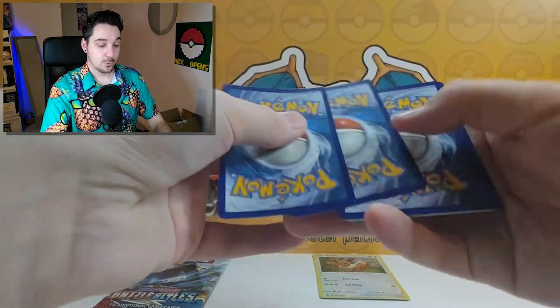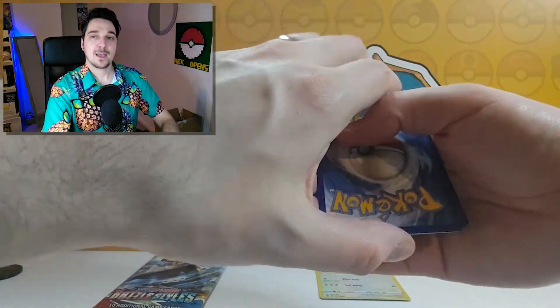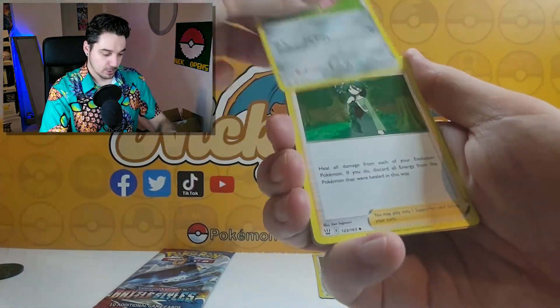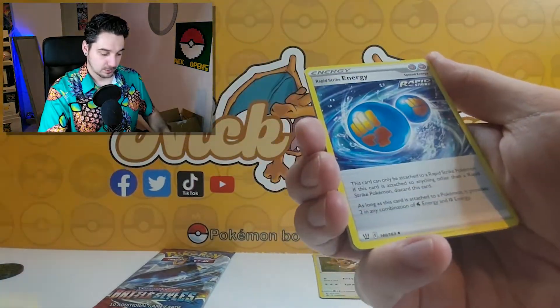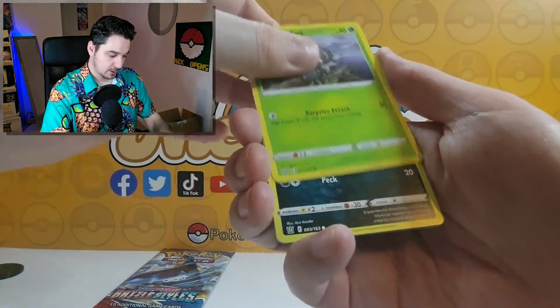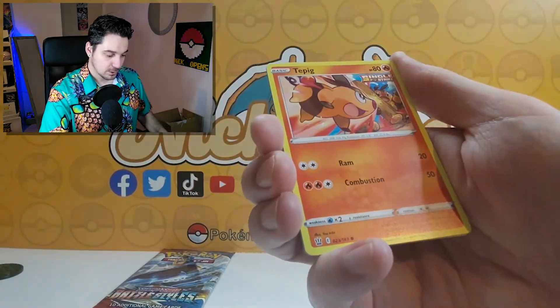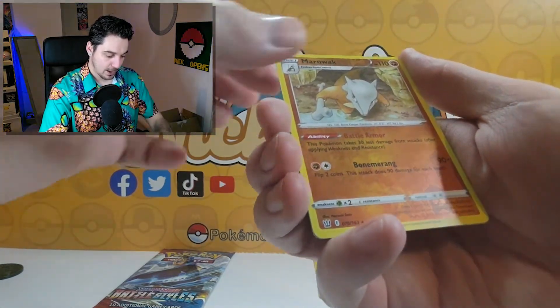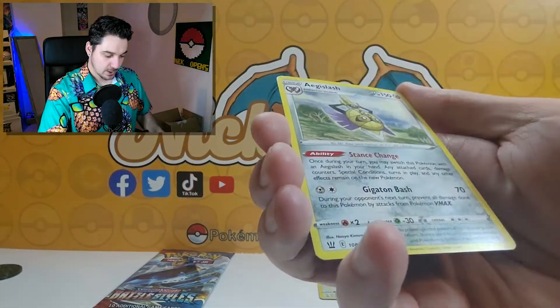One, two, three, four. Electric, psychic, Doublade, Doublade, Cheryl, Rapid Strike Energy, Cubone, Scatterbug, Murkrow, Tapu Koko, Marowak — and an Aegislash non-holographic.